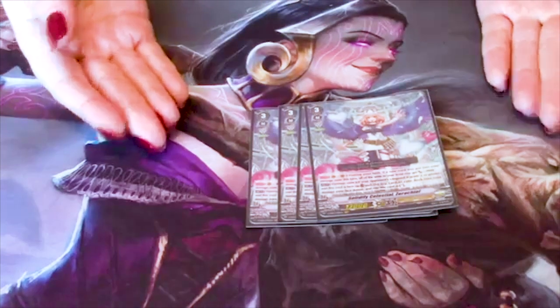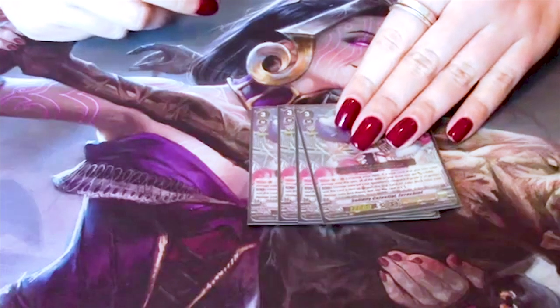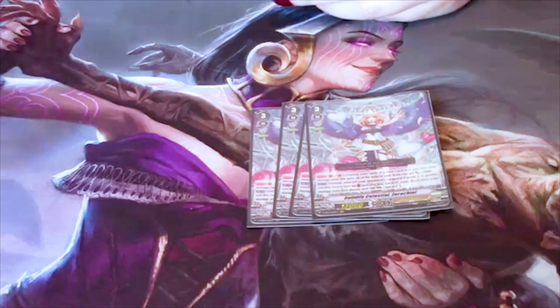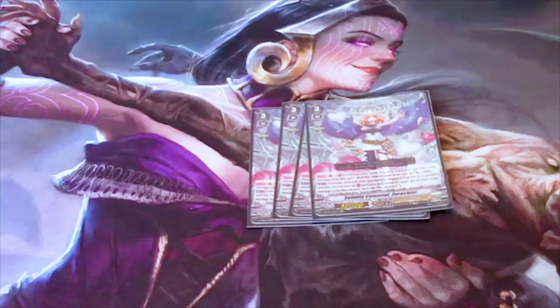When you ride Zerakiel from the damage zone, you get to put another card face-down, basically replacing where Zerakiel was. So it's not a free heal, but speaking of free heals — let me show you Metatron, the next grade 3.